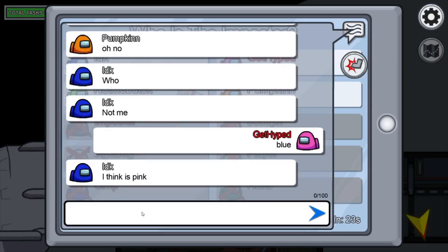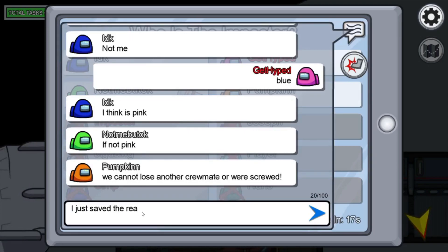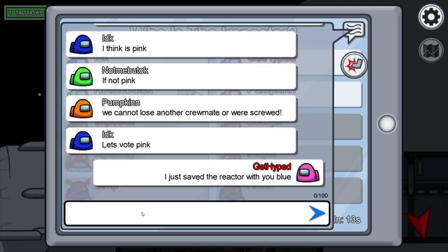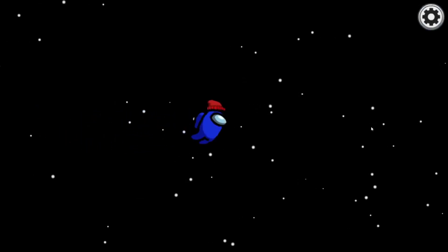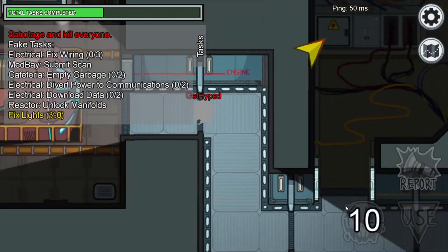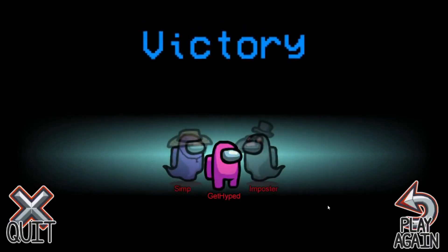The second reason: if there are more imposters than there are crewmates, the imposters will win. In this example I convinced someone I wasn't the imposter and there were only three of us left. I killed off the other person, leaving one imposter and one crewmate. When imposters equal or outnumber crewmates, the game ends and the imposters win.